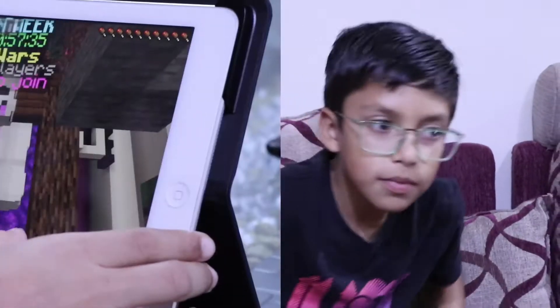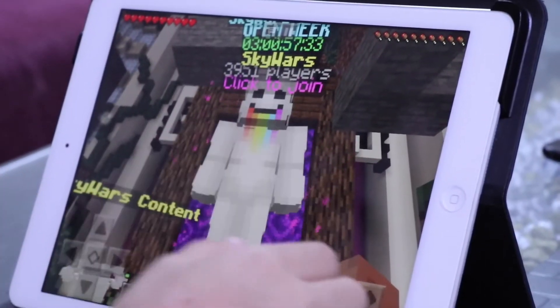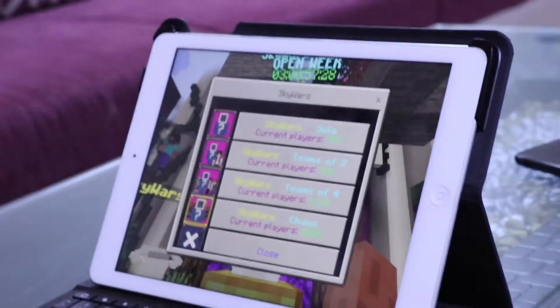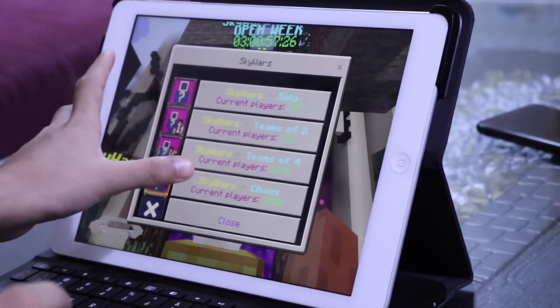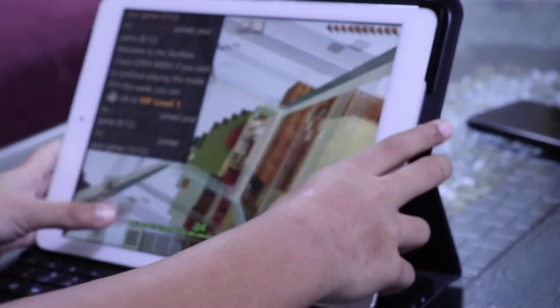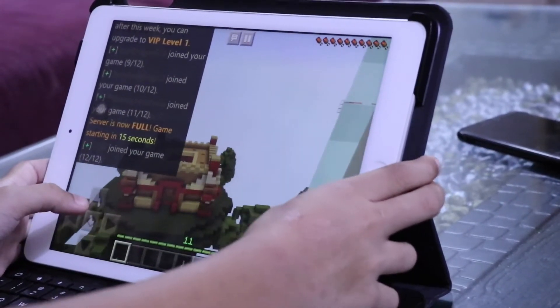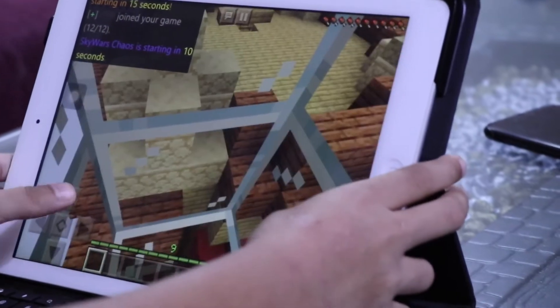So let's start. These magical items come in the Sky Wars game chaos. Looks like I have joined team 3. It looks like we are in a world of castles.